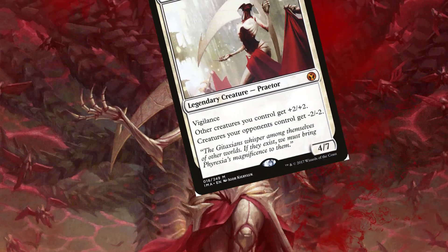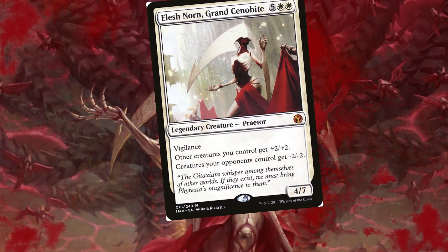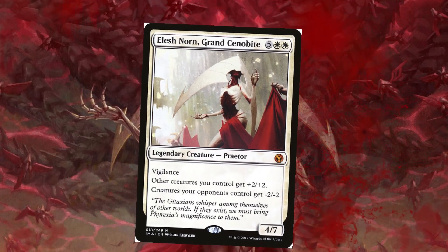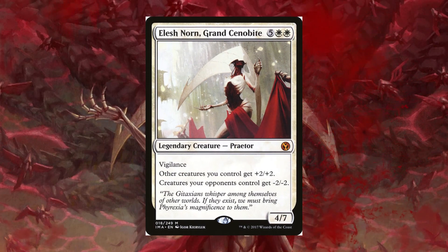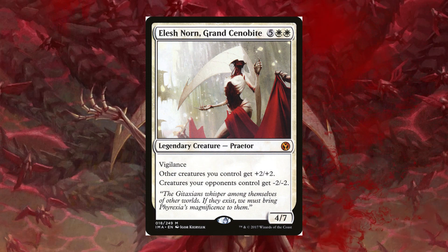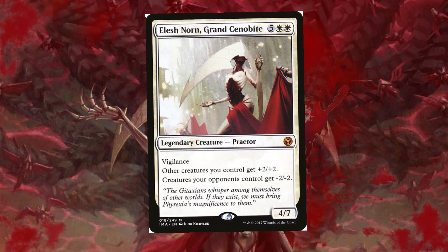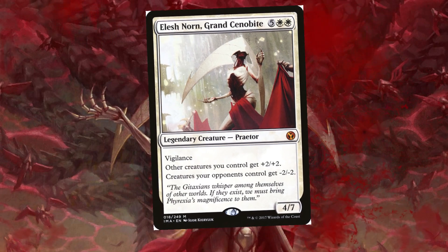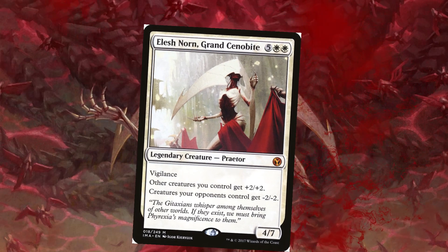And of course, we have to have Mommy on the battlefield to finish the game with Elish Norn, Grand Cenobite for 7 mana. It does have Vigilance, and other creatures you control get plus 2, plus 2. Creatures your opponents control get minus 2, minus 2. It's funny how simple this card is but how effective it is — we can make our Mites into 3/3s, and if somebody has a 3/3 on the battlefield, they'll turn into a 1/1. This is absolutely insane. The more I think about this card, especially in a go-wide strategy, the more it can really close out games.